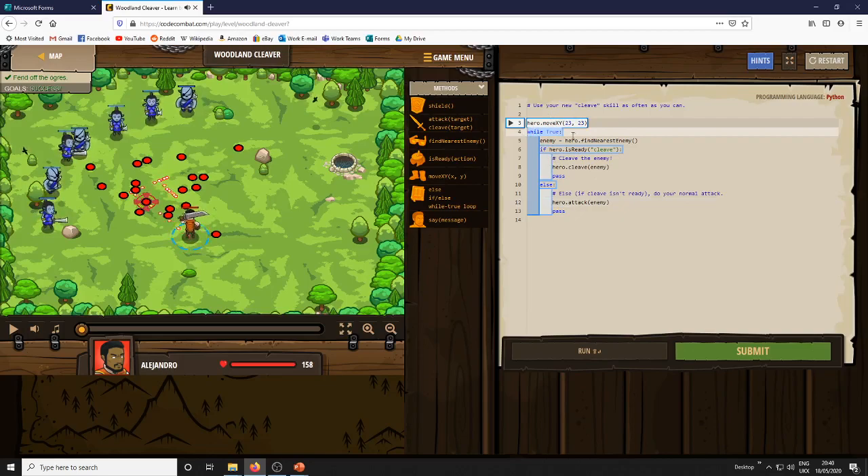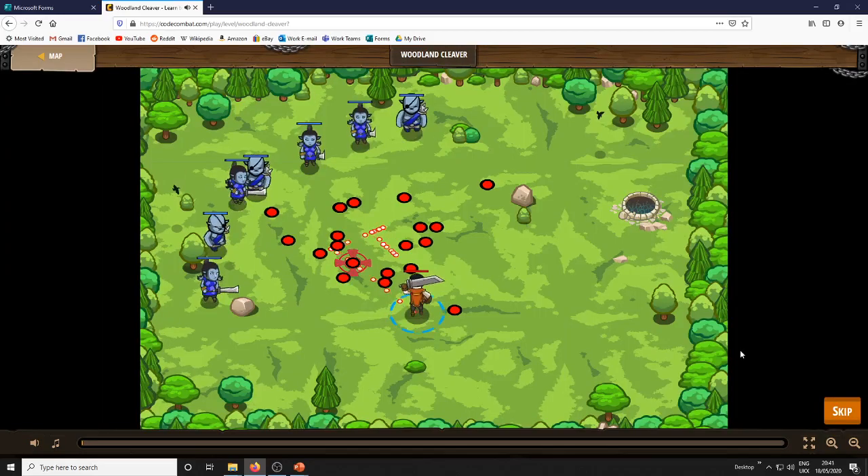So my character's going to move here and then it's going to constantly find enemies and find out their names so it can attack them later. If you can cleave, it's going to do that — otherwise it's going to attack normally. And we'll submit it and see if it works.